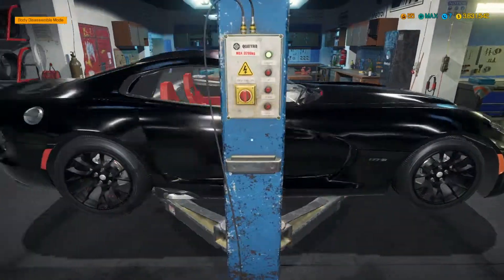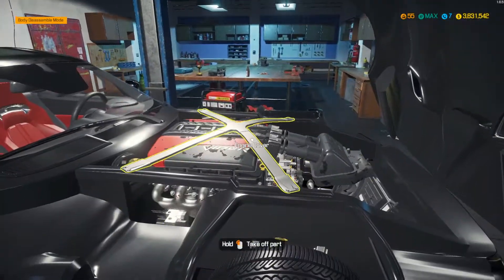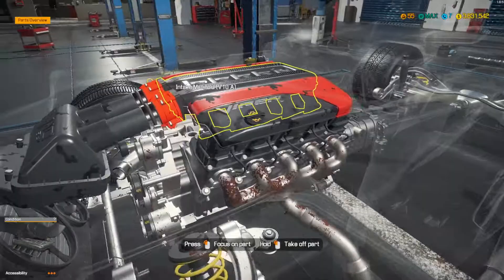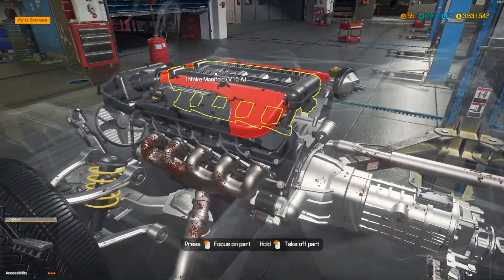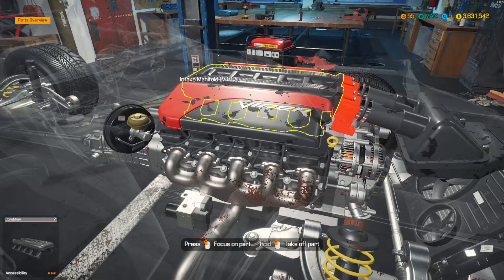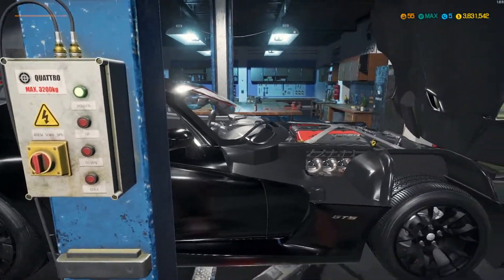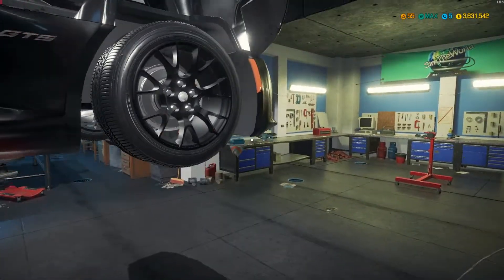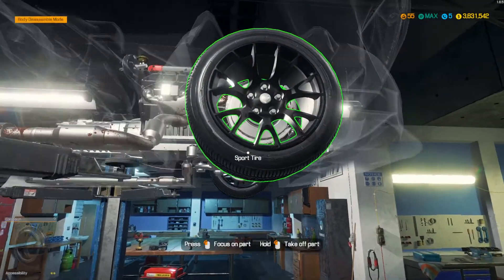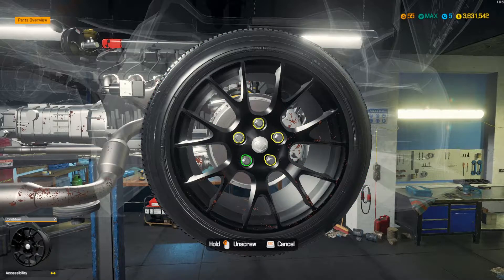Alright, so we've got it over here on the lifter. Let's go ahead and pop open the hood. Oh, look at this — this V10 engine. I can't help but smile looking at that. It's got so much power. So what we're going to do is tear this down completely. I'll leave the body and the interior in. We'll pull out the engine, put all tuning parts in, repair everything to 100%, and then we'll come back and take a look.